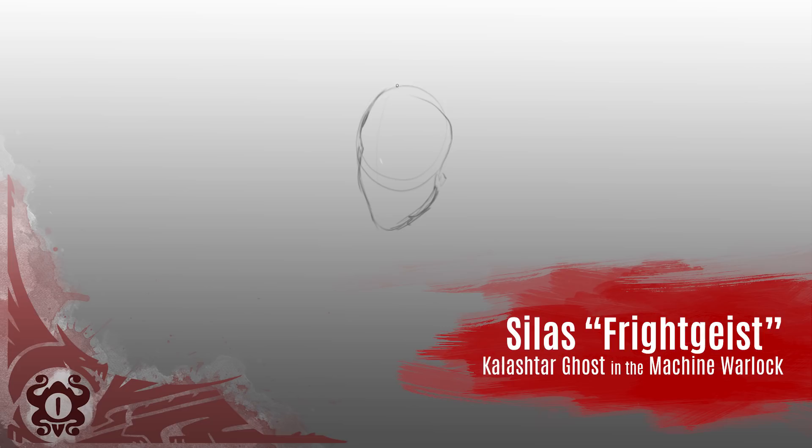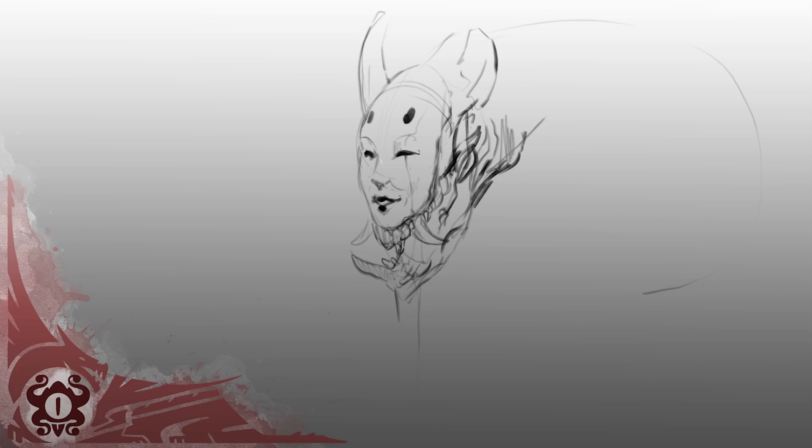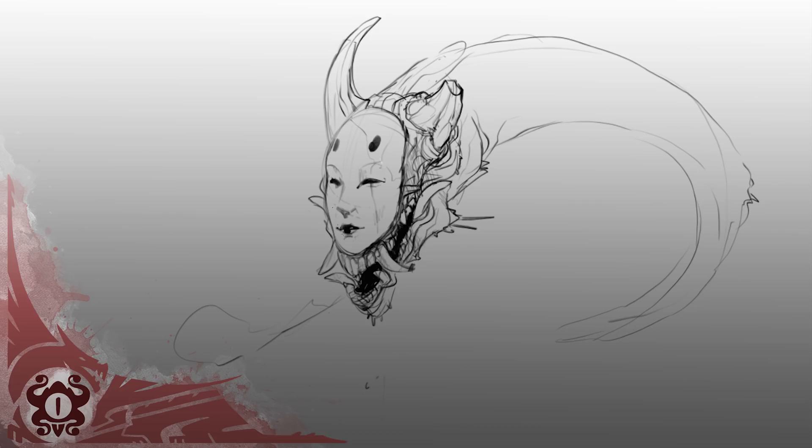Last but not least is my Kalashtar warlock, Silas, and his Hanya patron, the Blue Lady. He's a Ghost in the Machine warlock, which is a Technomancy subclass for modern 5e campaigns. Silas was an actor for a paranormally themed reality television show named Poltergeist, although the season was abruptly cancelled when the rest of the crew perished on set after mysterious circumstances. When he awoke from his deep coma, he quickly discovered he had a lovely lady that had made a nice home out of his corporeal form.